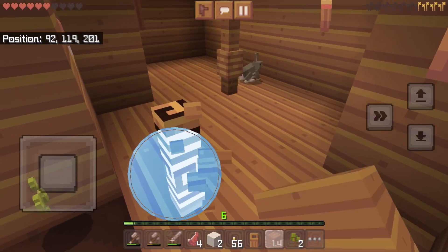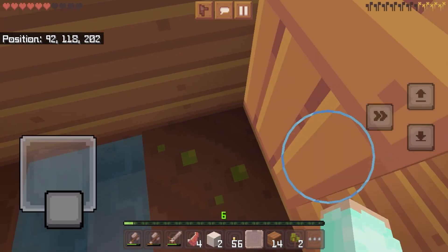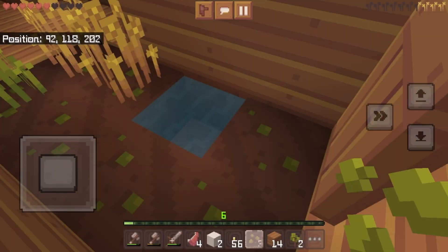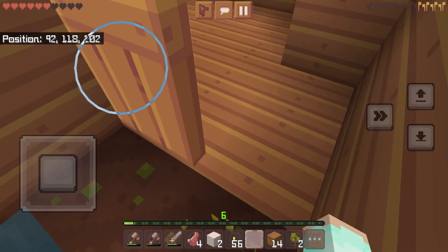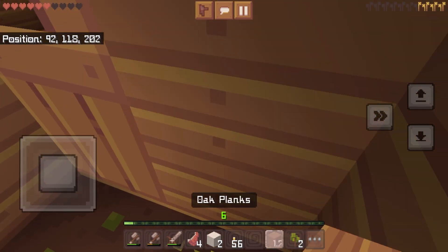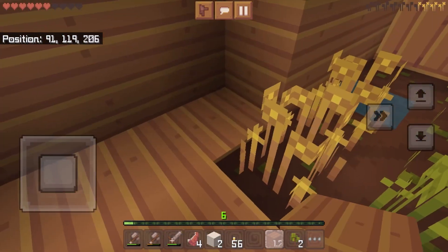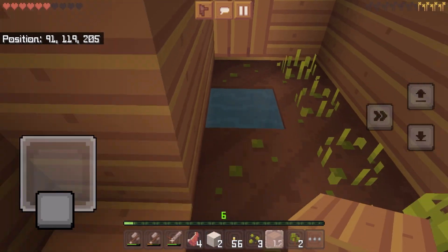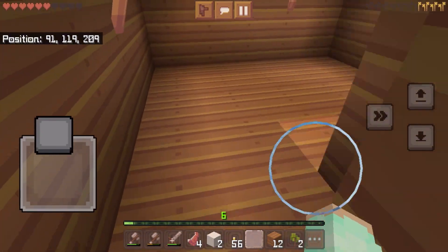Mine some wheat. Plant three seeds. Quick, before she escapes. Alright, did it, just in time. Let's harvest some more wheat from the wheat farm. Got some seeds, just enough to finish planting.